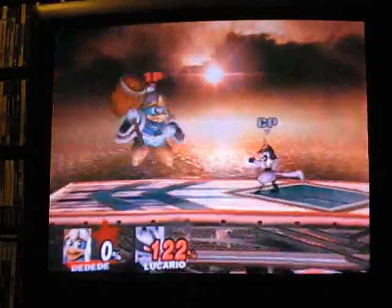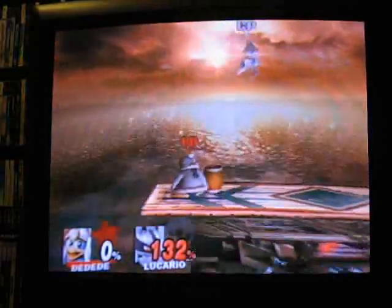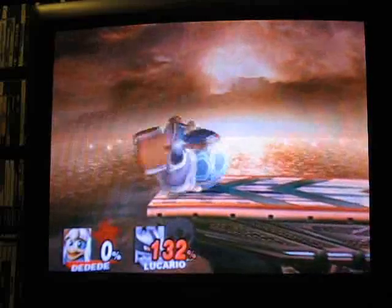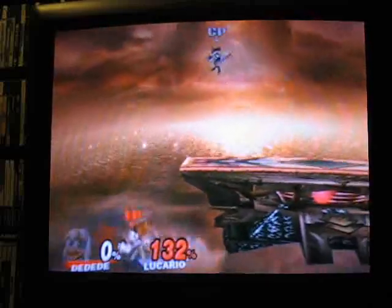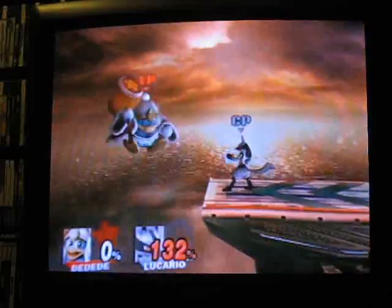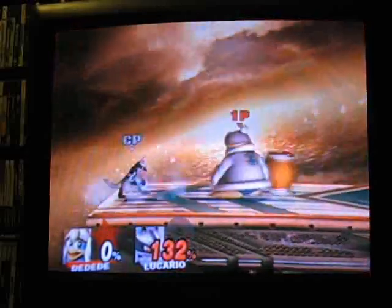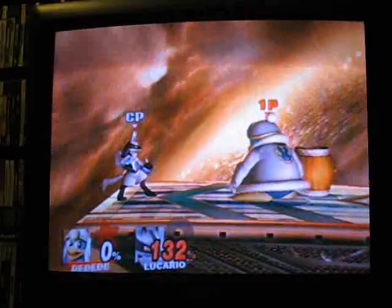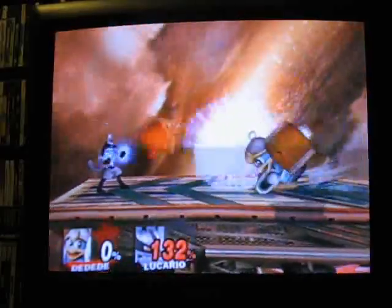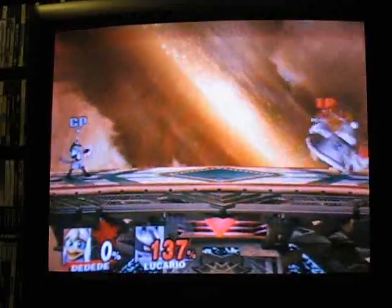His B moves. Neutral B is this — you can spit him out, but that's all you can do. I can't really suicide even at high percentage; he kinda gets out of it. There are ways you can set it up, but it's definitely harder to get and he can break out at any percentage. His side B throws a Waddle Dee. You can only have two on the screen at once — and then the other one just disappears.